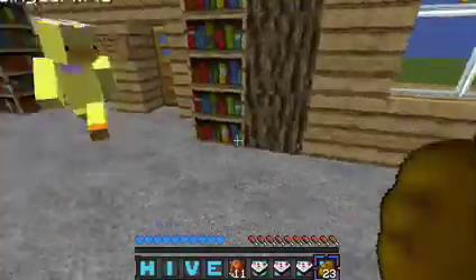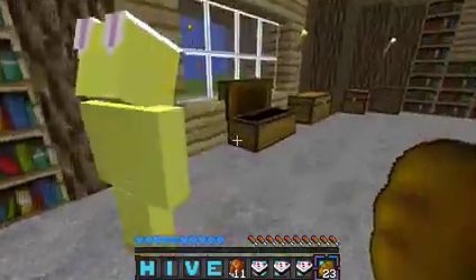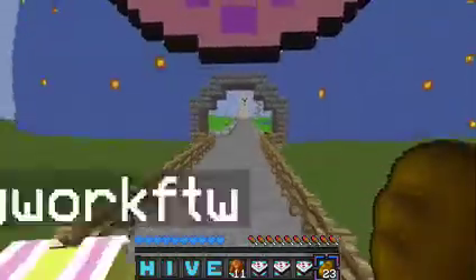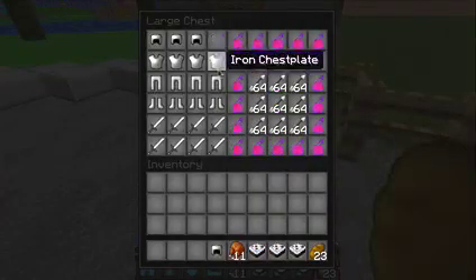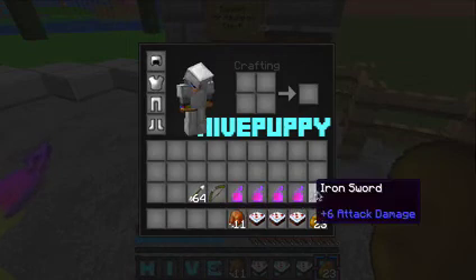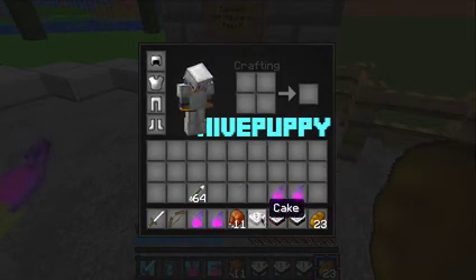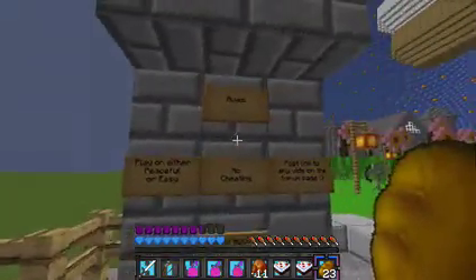There's a smiley face, look at the chest! I think we're meant to go in this building — there's a ton of hidden Easter eggs, which is going to be epic. Here are all your supplies. I'm gonna take a splash potion, healing bow and arrows. We're getting all decked out — I have two swords!